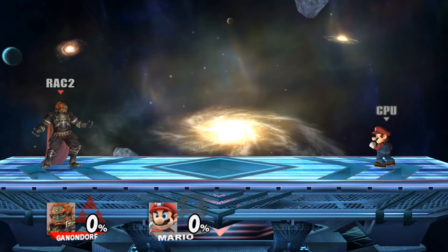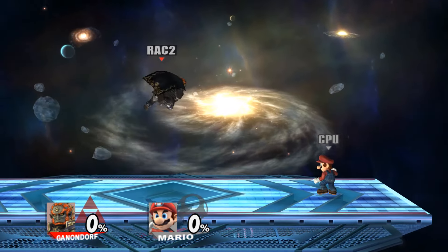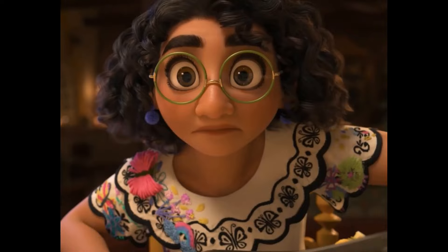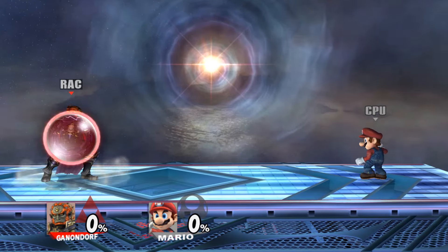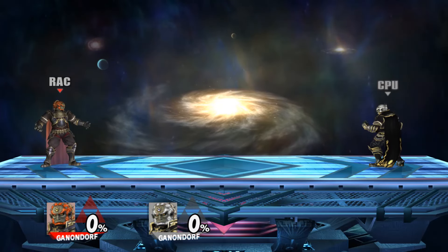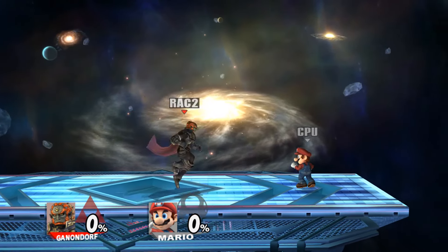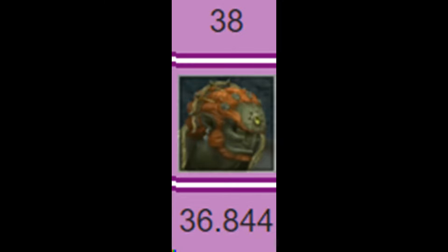Fixing Ganon's fair makes the move a good bit better overall. The far more generous auto-cancel window and lower ending lag make the move considerably more versatile and a lot safer. If I were to rate fair out of 10, fixing the auto-cancel timer would bump the move up at least one whole value. But while the move definitely would have been better, it still wouldn't have been anything too crazy — it still comes out slowly, still has a ton of landing lag, and still can't short hop auto-cancel. The move would not become spammable or an extreme standout in Ganondorf's kit; it would simply become more versatile and less risky in the right situations. It wouldn't stop Ganondorf from being terrible — it would just make him slightly less terrible.